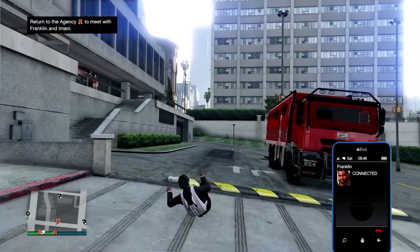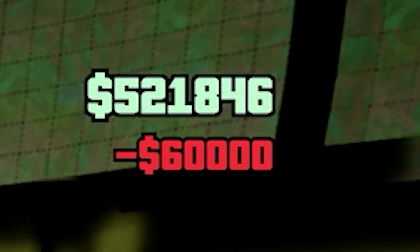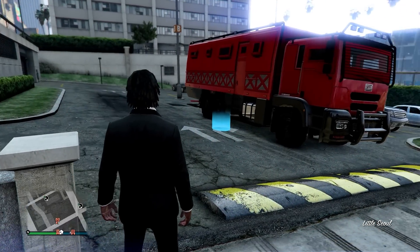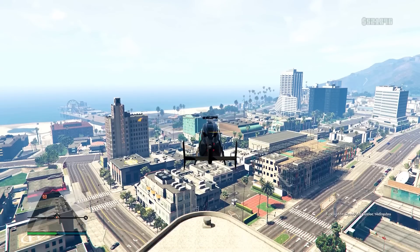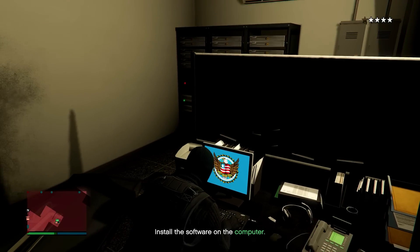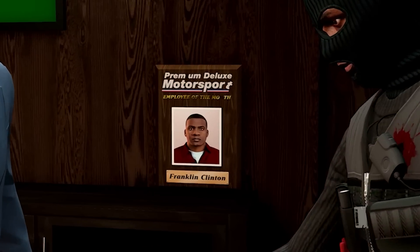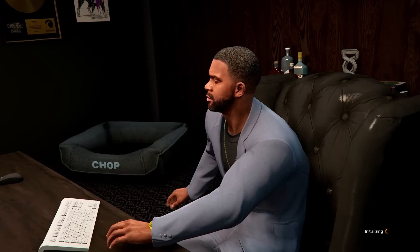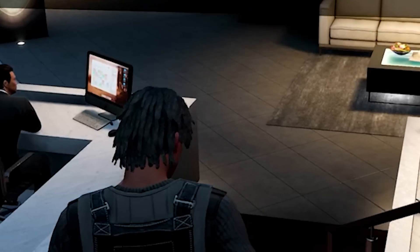After that security contract I headed to Mutt to get supplies for the acid lab, costing me another $60,000. That keeps the acid lab earning in the background while I focus on other missions. I then completed the data recovery setup for the agency — infiltrate the FIB building, hack the computer, steal the drive, and bring it back. However, I died so many times trying to get the drive back to the agency. It's actually embarrassing — my lack of skill is clearly showing and I'm definitely out of practice.